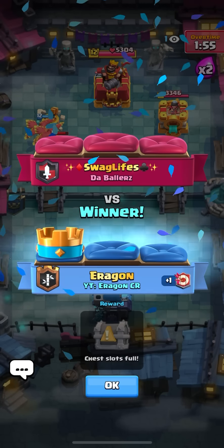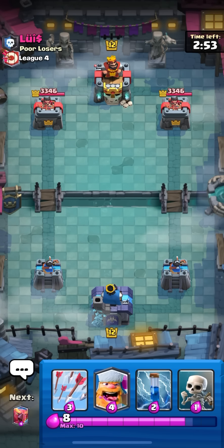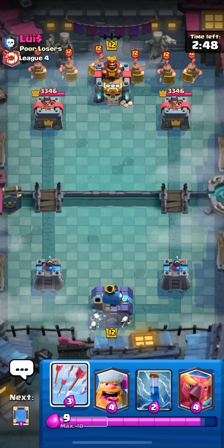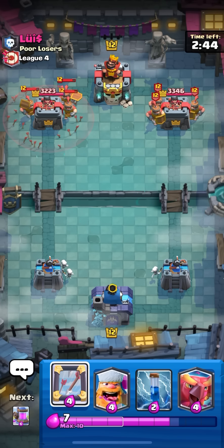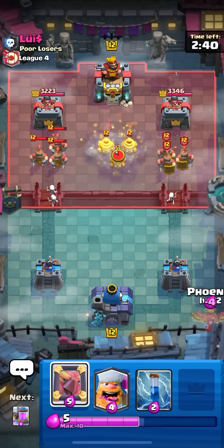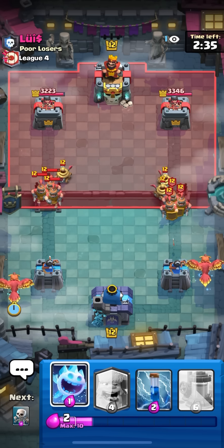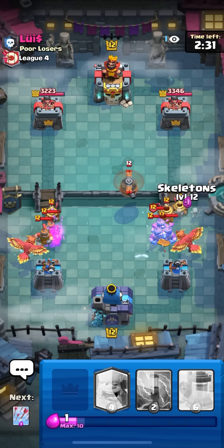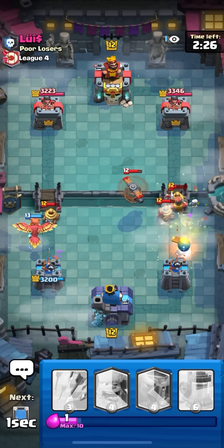Got a match facing Louis. I hate that I'm not getting my pump next card because my hand is kind of awkward so I just have to keep cycling until I get back to my pump. He also goes recruits in the back first place so definitely not gonna be a fun game. I want to mirror arrows really bad on the right side but I'm not going to - just gonna phoenix in the back, probably should have gone for the mirror arrows to kill his troops and the recruits though.